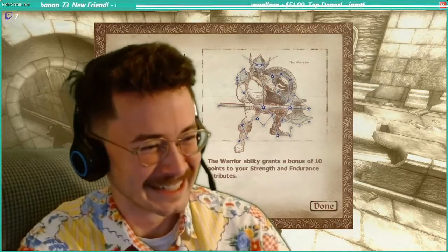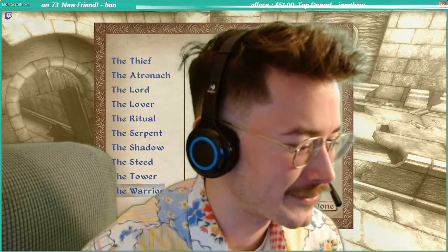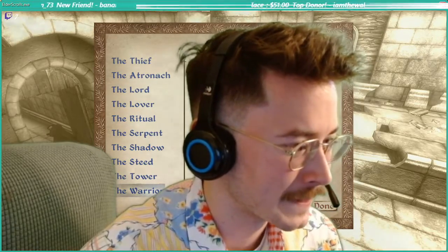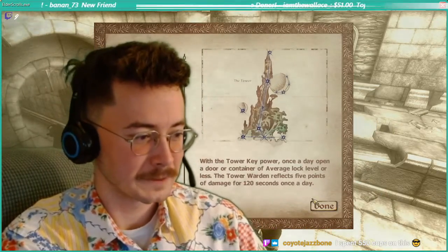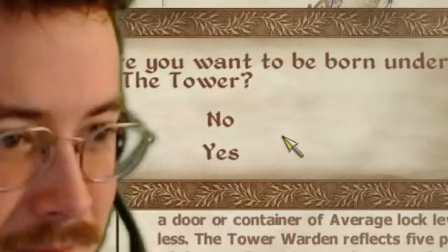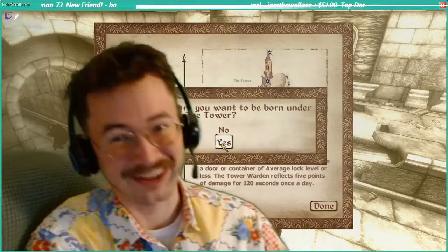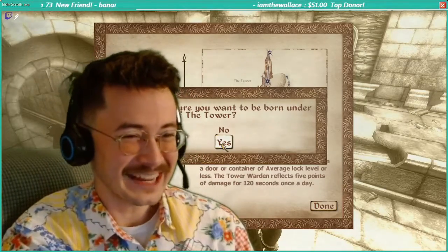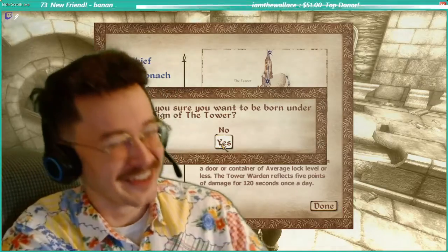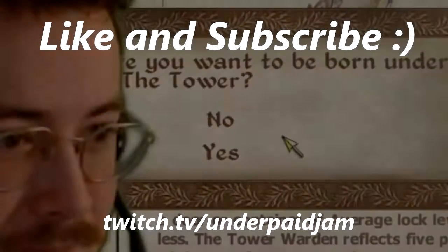All's fair in... nothing is fair in politics. Alright, so we're gonna select the tower. I think you guys can still hear this, which is good. We'll hit done. You want to be born? No, I don't want to be born under the sign of the tower, but I'm gonna have to because that's what you guys voted for. I say 'you guys' — that's what one guy voted for. Okay, are you sure you want to be born under the tower? No, but... yes.